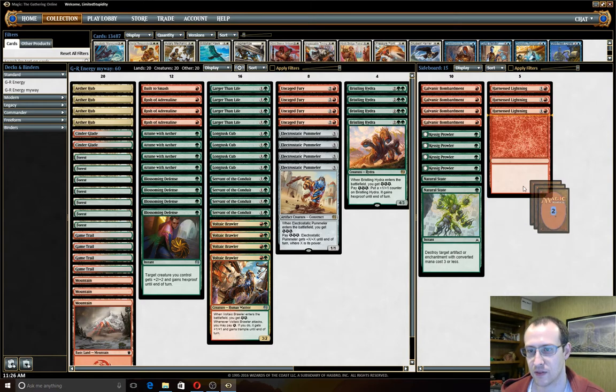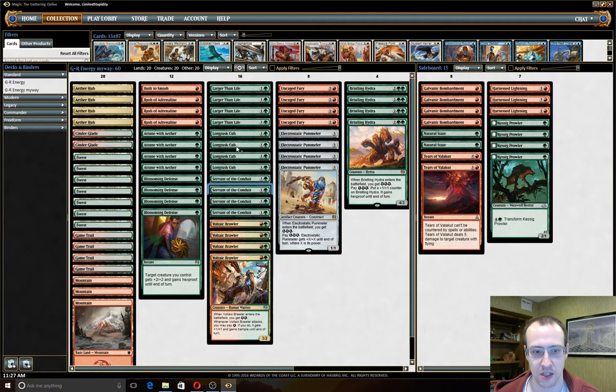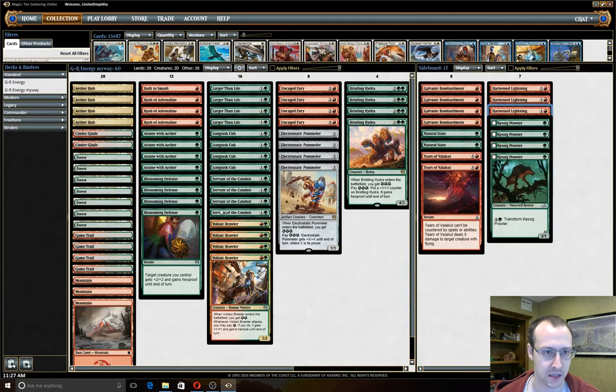Instead of taking seven slots for basic lands plus three each of the counterspells, we're on a sideboard plan of mono-fair beatdown with three Harness Lightning. Looking at this deck, you might wonder where the Harness Lightning is — you're running all this energy stuff, Long-Tusk Cubs, Pummelers, Hydras, and Brawlers, and not running Harness Lightning. That seems crazy, but game one you really need a critical mass of pump spells and creatures that benefit from them.